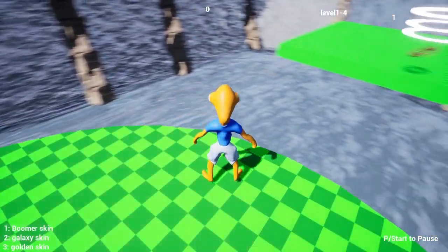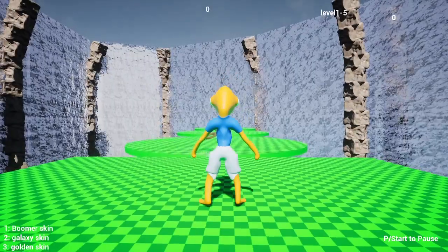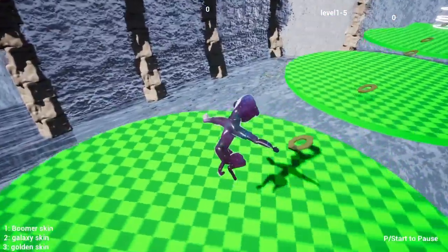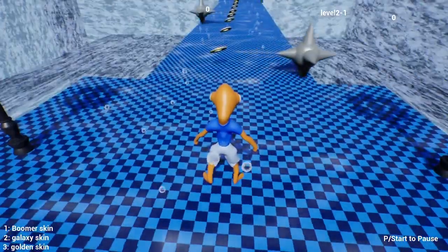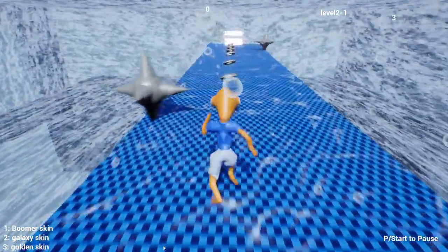Hold on. Here we go. Okay, there you go. You got it. I love his running animation. Fishy. Here we go. Galaxy skin fishy. Galaxy go. Galaxy's going. There you go. I'm so good at this game. Okay, now we have mines. We have a water level. I'm fishy. Don't touch me. I'm fishy.